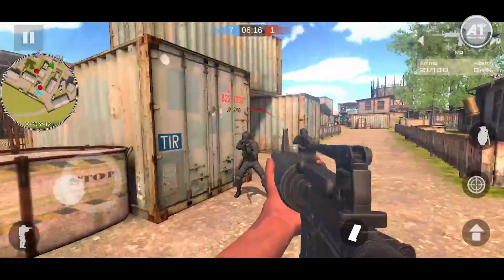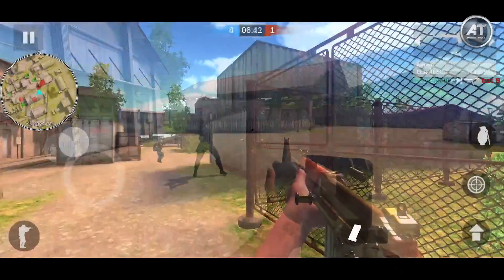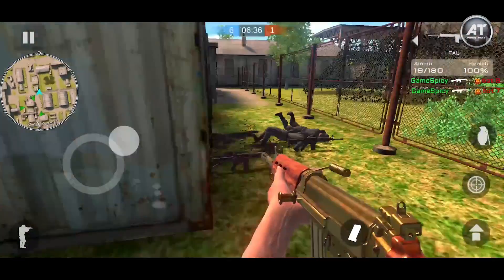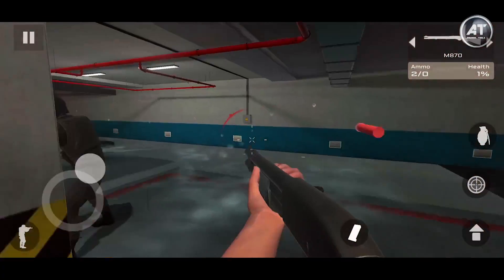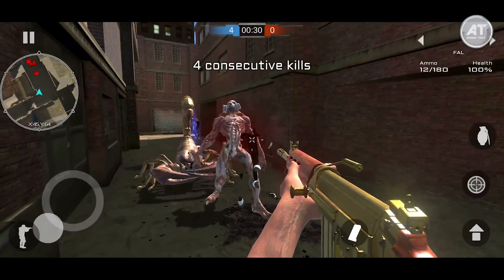Multiplayer mode randomly joins six camps such as Delta Troops, Mercenaries, SEALs, Army, Special Police, Terrorists, and more than 40 kinds of modern weapons for players to experience hearty battle. In zombie mode, you can use any weapon in your hand to kill a zombie army infected with a biochemical virus.